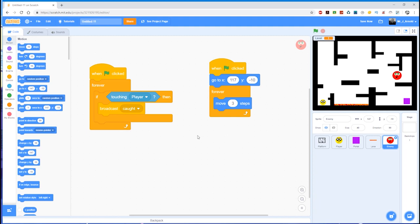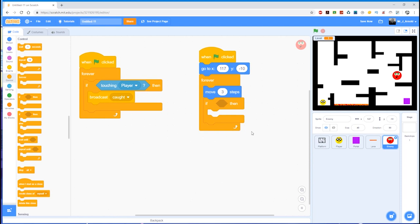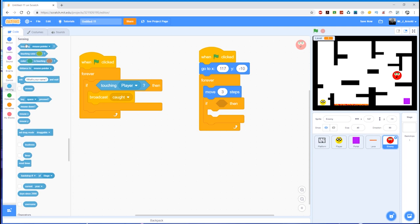We need to tell whether it's touching the edge — we need to ask a question. What two blocks do you think we need? Have a think about it. The answer is: an if block — because we need to ask a question — and then in Sensing, the 'touching edge' block. So after we move three steps, we ask: if touching edge?